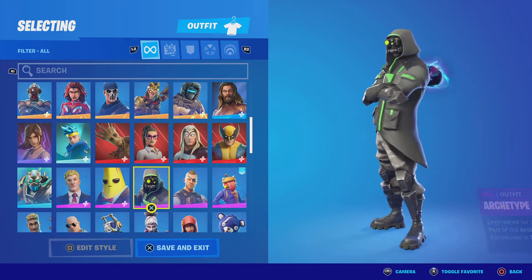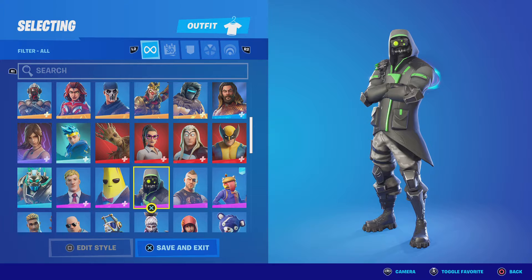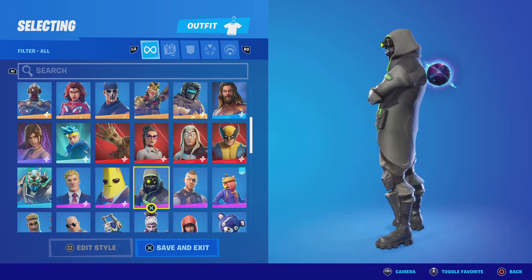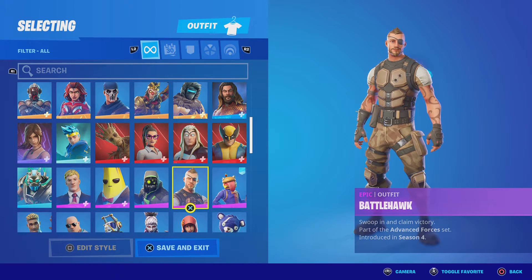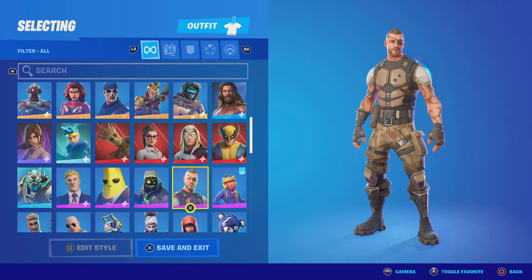Agent Peely — beautiful skin. Archetype — I actually like this skin, I never see people wearing it. I got it for my birthday a couple years ago, it's a pretty good skin. Battle Hawk — it was like the first skin in the Season 4 battle pass.